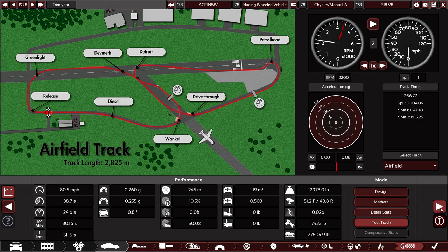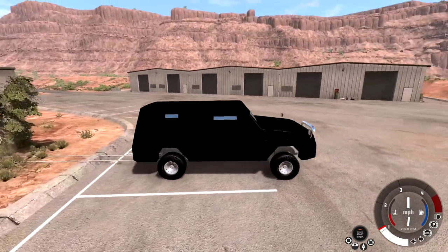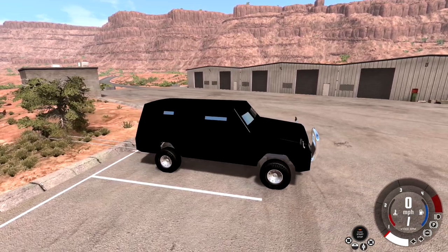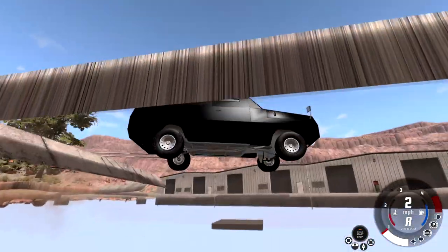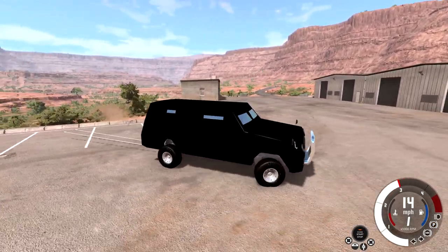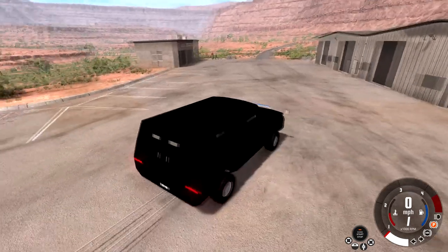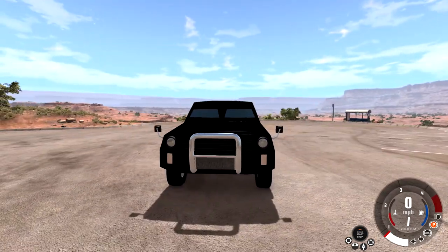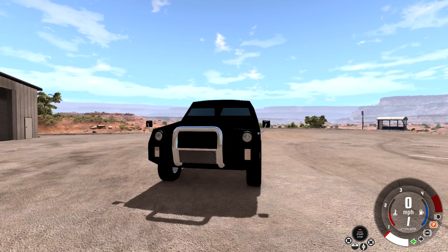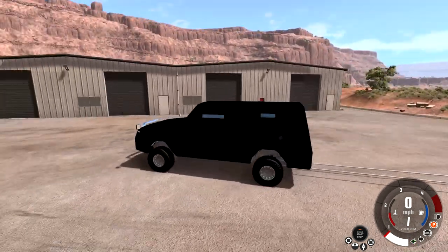I spun this up and we've got a problem — the exhaust pipes are literally a mile away from the car and dragging on the ground. Looking at the lighting: lights work, these are indicators. The mod labels the indicator as a headlight, but this is clearly an indicator. No reverse lights, but the brake lights double as indicators. Good enough.